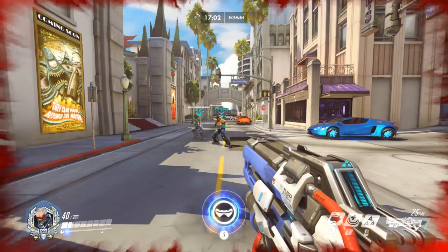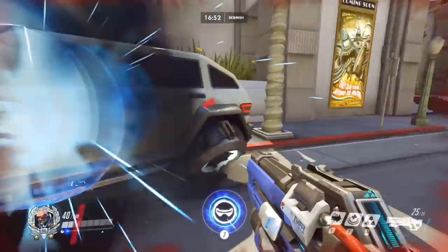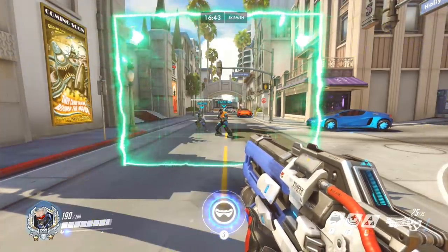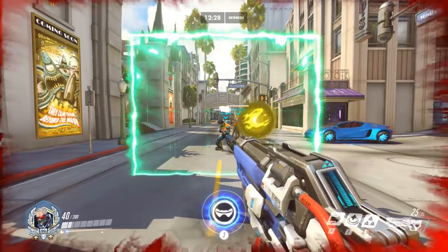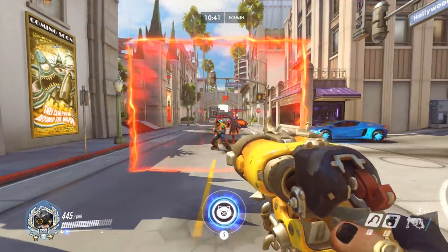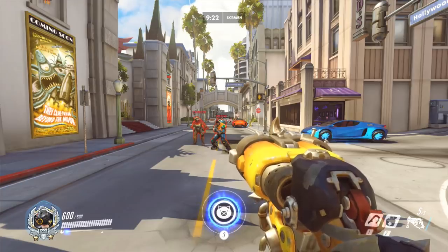It doesn't work with Baptiste. What about other characters, like Ana? Her regular healing is going to be 75, which brings us up to 115. We fill that back up and reset it back down to 40, then use Amplification Matrix — and the heal is only 75. There's no effect whatsoever. Amplification Matrix does not work with it. I also tried it with the biotic grenade and Moira's healing orb, and it does not work. It is definitely broken. I then checked a bunch of different damage sources to see if that still worked — hitscan, projectile, Moira's biotic orb — all of that still worked exactly as it's supposed to.